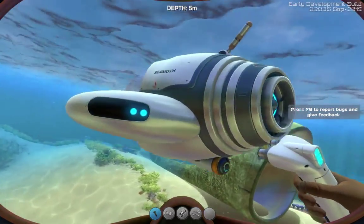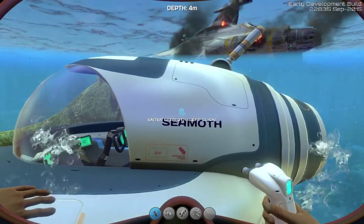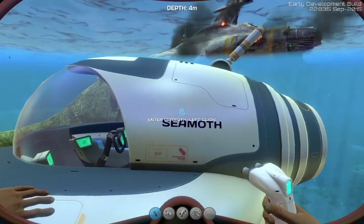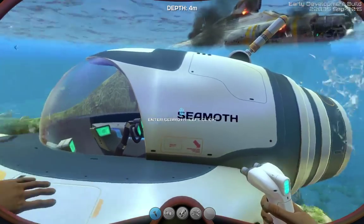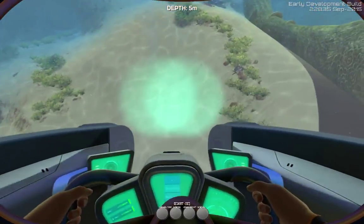You'll also notice the text on the default Seamoth is now labeled as just 'Seamoth,' but it's in black whereas it used to be in white. You can actually access the upgrades like that.